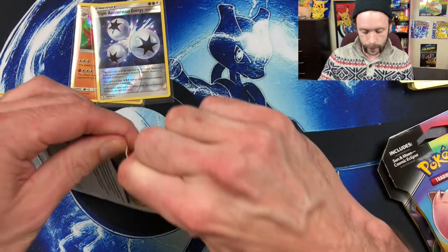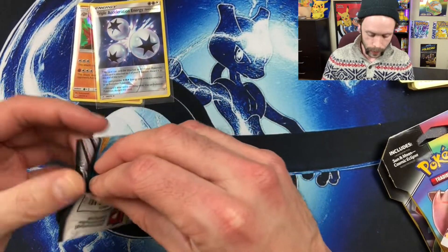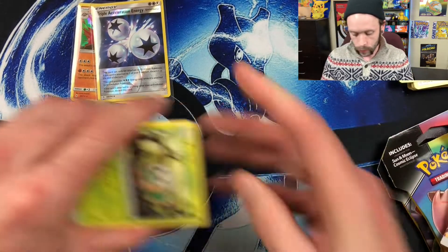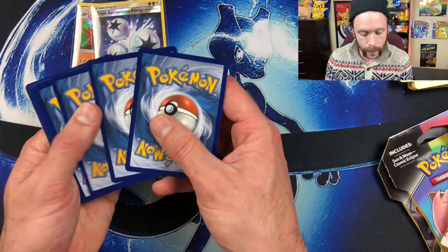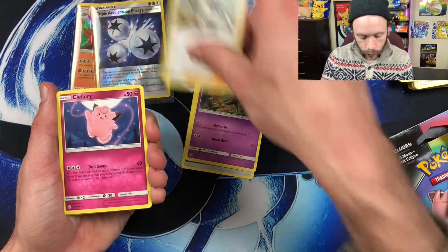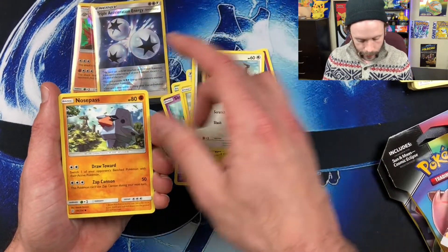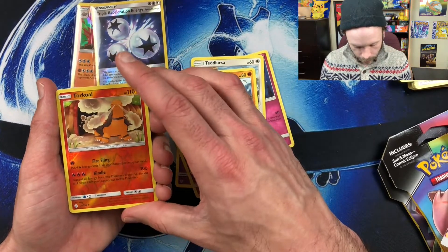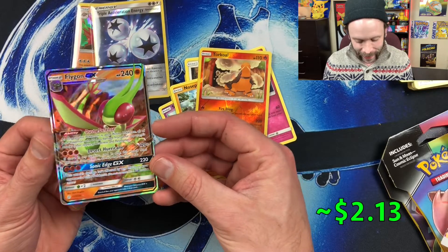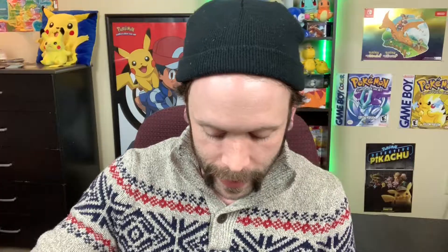Moving on to the Solgaleo and Lunala pack. There was a white code card in this one, so hopefully something great to make up for that loss. Here we go: Leaf Energy, Comfey, Roller Skater, Clefairy, Rowlet, Scyther, Pikachu shooting off Thunderbolts in the mountains, Teddiursa scared of Arceus in the background, Nosepass being a weirdo, Torkoal — and I see something shiny behind this. Come on! A Flygon GX! Very nice — I think I already pulled this in a previous video, but I am not going to be upset about another Flygon GX. This is probably going to go in the giveaway.